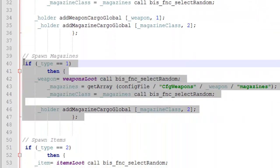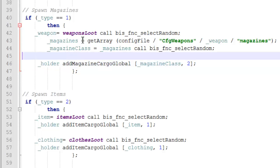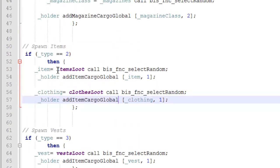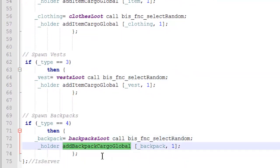If it's type 1, we just add magazines — unlike type 0, we don't add a weapon. A clever little trick here: we only want to spawn magazines for the weapons available, so we choose a random weapon again just to get a magazine type to spawn. If it's items, we choose a random item from our items loot and a random bit of clothing, using addItemCargo. It's the same for vests. For backpacks, we use addBackpackCargo.